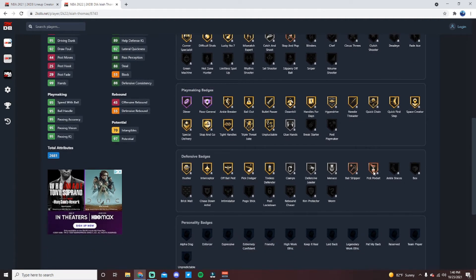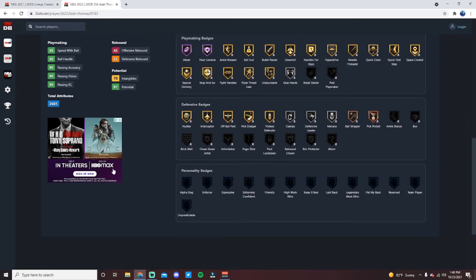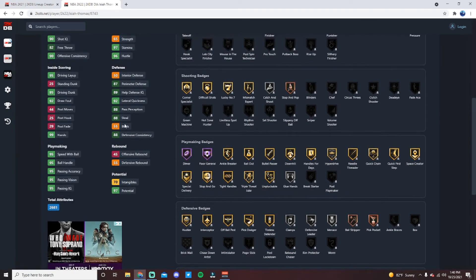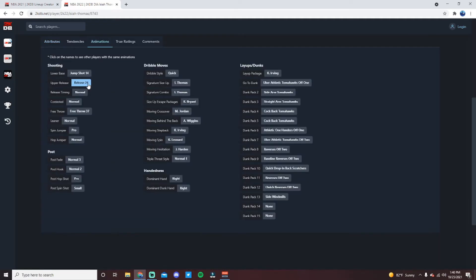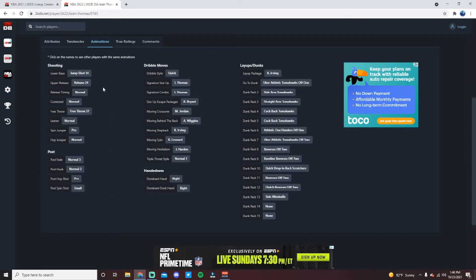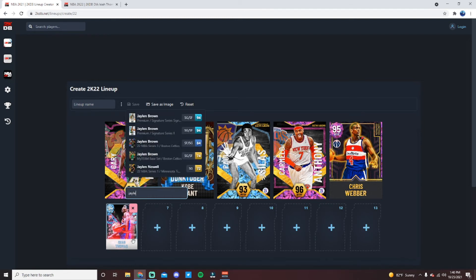Glue Hands can be upgraded to gold, comes with Gold Interceptor, Gold Pick Dodger, Clamps upgradeable to gold, Pickpocket upgradeable, can get Intimidator and Pogo Stick — just a really well-rounded card all the way around. Defensively, 92 lateral is very valuable. He's one of the fastest PGs in MyTeam with 95 speed and acceleration, 95 speed with ball, and an 82 shot three with a nice jumper. Quick dribble style is in my opinion the best in the game this year. He was the best point guard until Gary Payton came out.